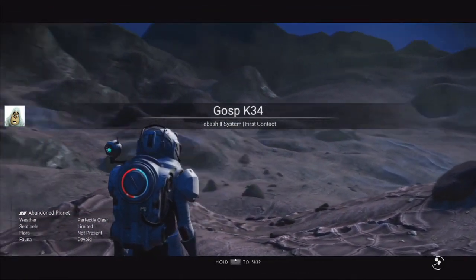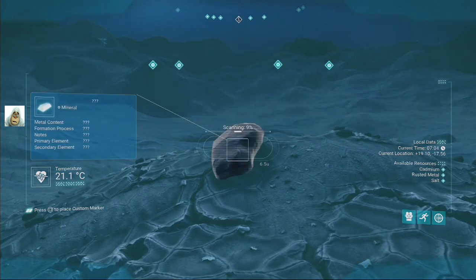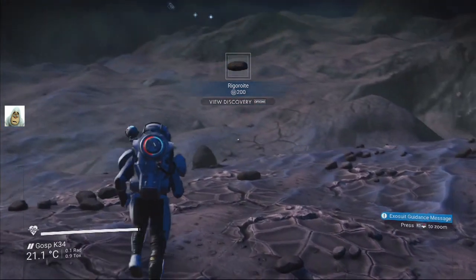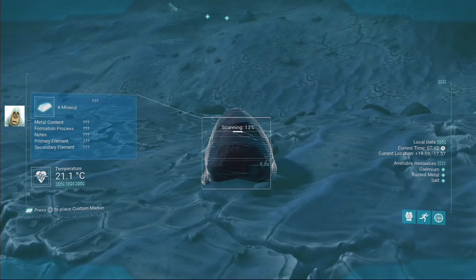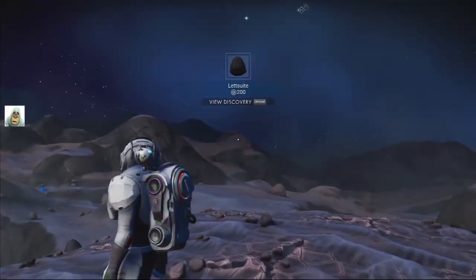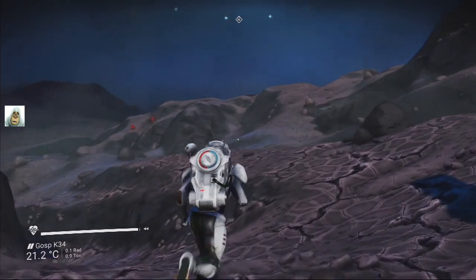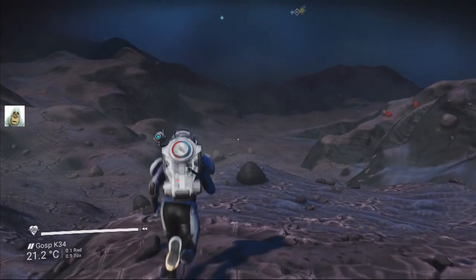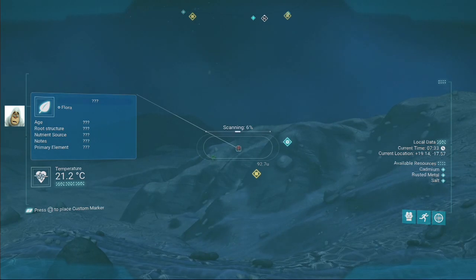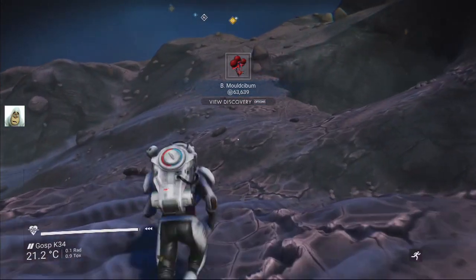Perfectly clear. Limited. Not present. Devoid. Total nothing, except for the rocks — the rocks live anywhere. So we grab a bit of this while we're here. We need more fuel for the frigates as well, and we're going to need more warp cells. I've just used all mine up — I had about 11 for my freighter. It jumps about 4 to 5 systems at a time, so about 55 systems have been jumped through trying to get out of bloody Euclid.